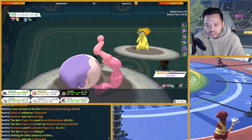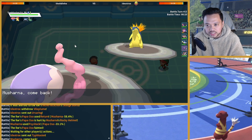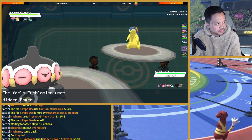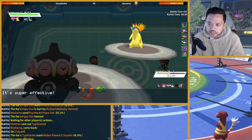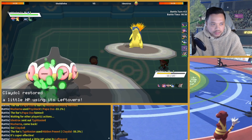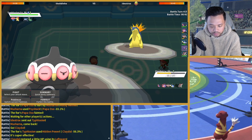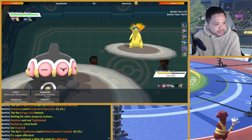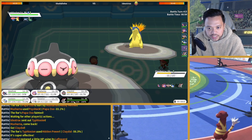He has Ice Punch so I think Musharna is more useful here and I won't be able to get up rocks easily with Claydol against Mantine. I think it's better to send Claydol in in this scenario. I went for Hidden Power — is that Grass? Hold on, that might be Specs. Side note — explosion with Specs Hidden Power Grass doing 56% — yeah that's Specs, that's Hidden Power Grass.